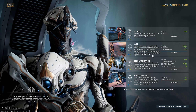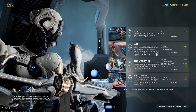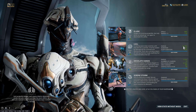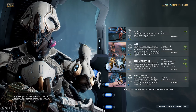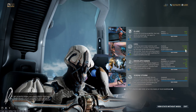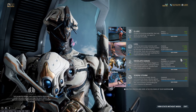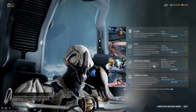Lull is an interesting ability — you deploy it as a radial CC that will sleep enemies. The sleep is effectively a blind; you can perform finishers on slept enemies, and when they wake up they forget about everything that happened beforehand — a little short-term amnesia. You knock the knowledge out of them. As you can see, my Lull has a radius of just over 50 metres. The moment I use it, the field lasts just under 6 seconds, and enemies that wander into range can be affected. The sleep duration itself is just under 24 seconds — you are CC-ing enemies for 24 seconds, which is pretty crazy.